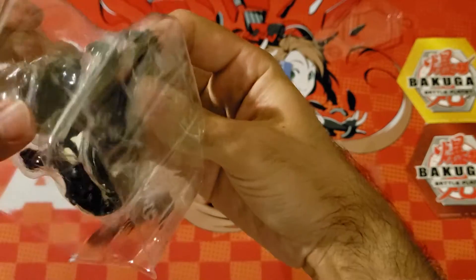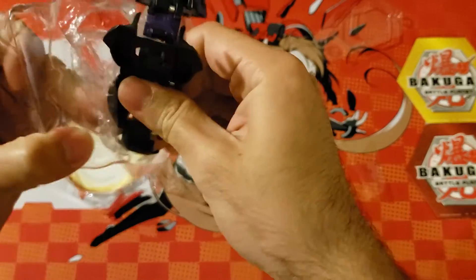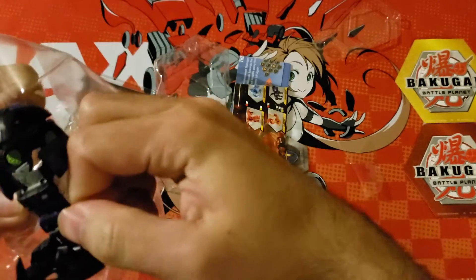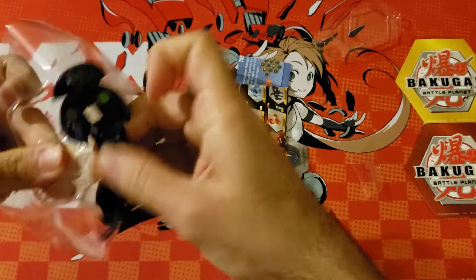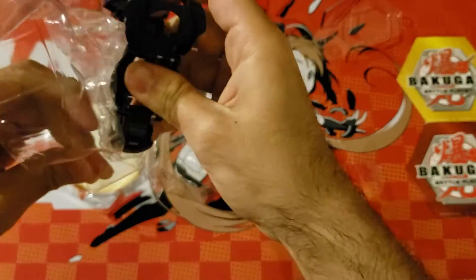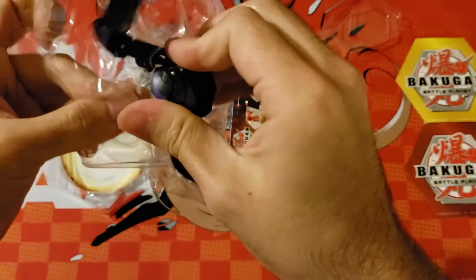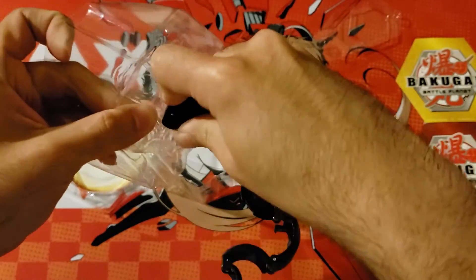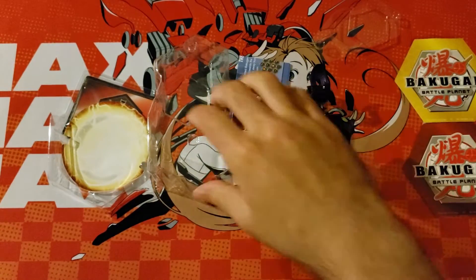They have this little plastic thing. Let's try to get this out right there — see the little plastic right there? It's to keep the Bakugan inside the clamshell. Trying to take him out without damaging him or moving the camera around too much. There we go, so we got him.